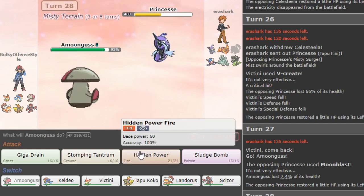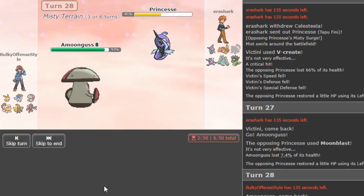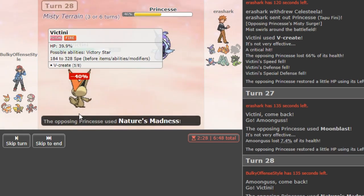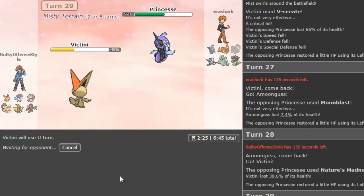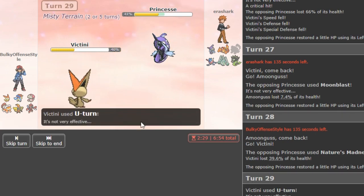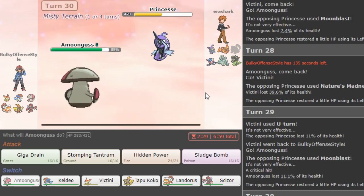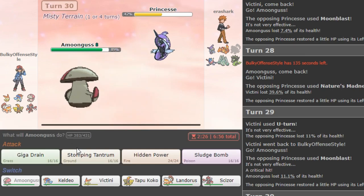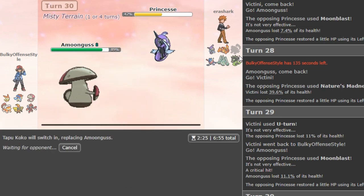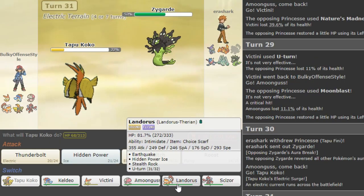Moonblast is there for some reason, so I would expect him to go into either the Zard or the Stealer. Now I think I can make a double into my Victini. I think he's Zard Y because he switched out on my Coco earlier. He stays in — Nature's Madness — okay. I don't necessarily agree with that play but it worked for him. Basically I'm trying to get my Victini in as often as possible to dish out damage so the game doesn't take forever, but sometimes when I do that I get impatient. I have to stay patient.